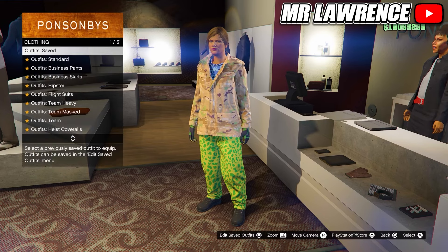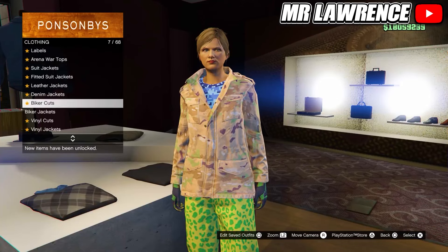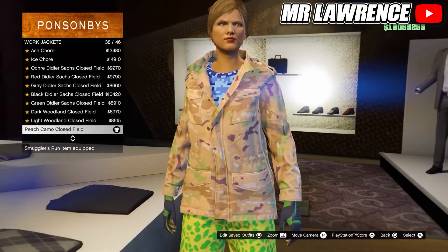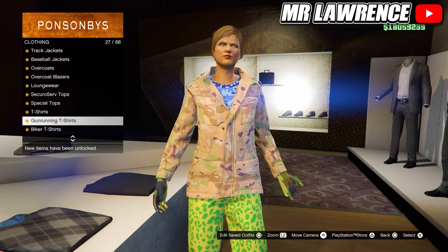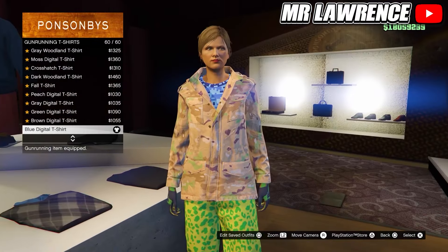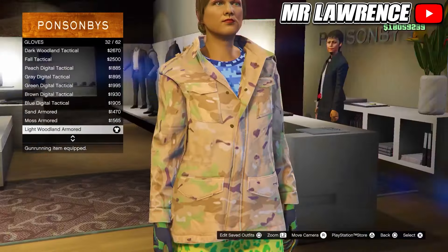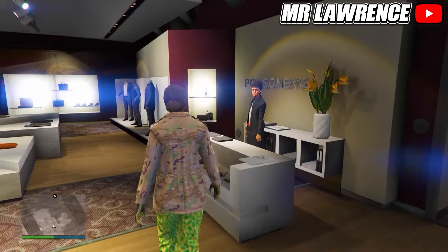Now we only have to change the top so go to the tops. Then to work jackets and purchase the peach camel closed field number 38. Stay at the tops and scroll down to gunrunning t-shirts, then purchase the blue digital t-shirts — the last one. Go to the accessories and equip the light woodland armored gloves number 32. Now save this outfit in slot number 4.